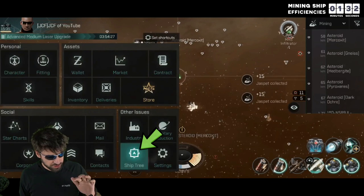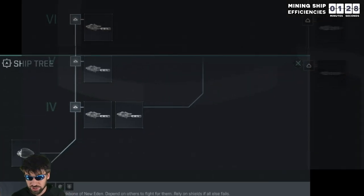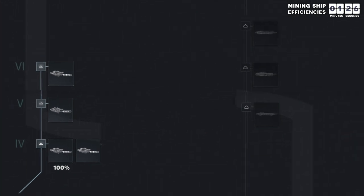If you click on your face, and then on Ship Tree, and then on the faction called Ore, you will see a progression of mining ships. The Venture is 40% more efficient at gathering resources than the Venture Trainer, but you can use insurance to get your Venture Trainer back, often making it the better option for beginners.